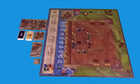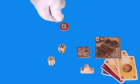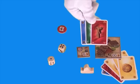Now that we've set up, we're ready to play Elisund. Each turn, the active player rolls the dice so everyone can collect cards, builds up to two buildings, places a building permit or takes two gold cards, and takes one special action.